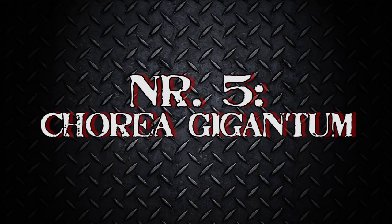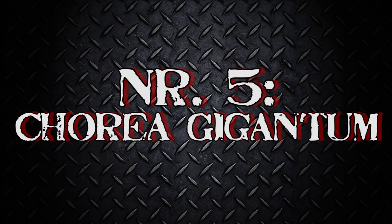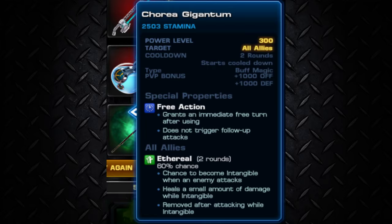Let's look at number 5: The Curea Gigantum — or whatever you call that! What a name! Anyway, it's a free action and it's a nice buff for all your allies. It makes them intangible with a chance of 60%! And that means they're gonna dodge every single attack! It also heals a small amount of damage while intangible. Well, pretty awesome! Not getting hit? Who doesn't want that?